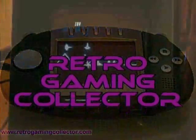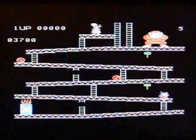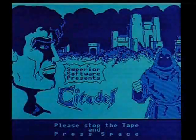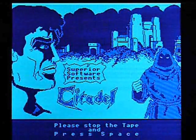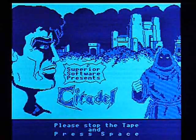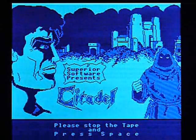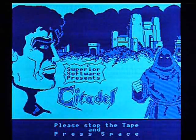It's not a walkthrough, playthrough, review, anything like that. It's just me playing the game badly so you can see what it looks like. This is Citadel for the Acorn Electron. I haven't played it in 20-odd years, give or take. Can't remember what you're supposed to do beyond the very brief reading of the instructions — find stuff, prevent stuff from happening — arcade adventure type thing.